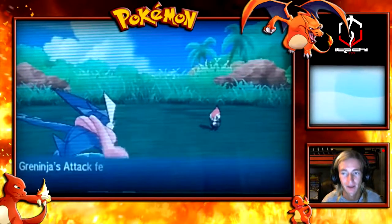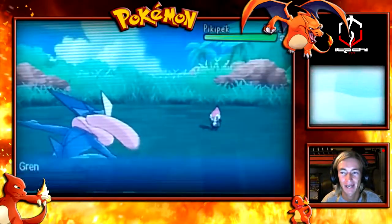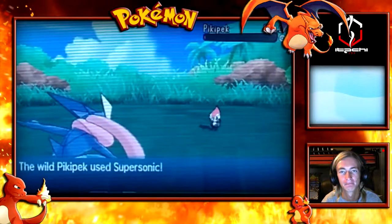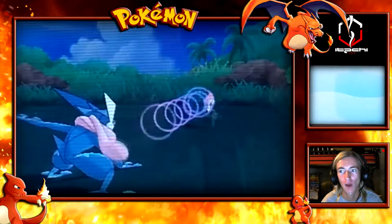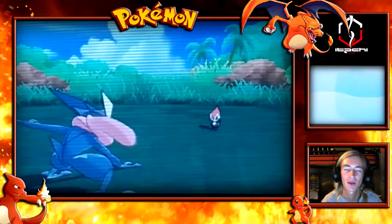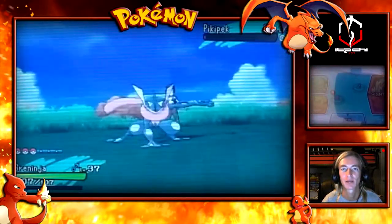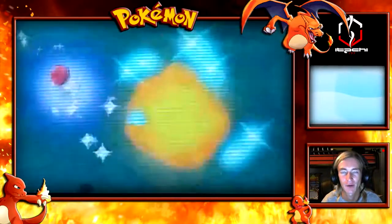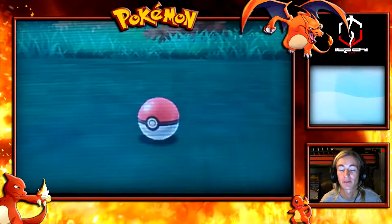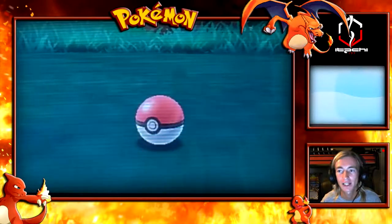I'm glad it used Growl to lower my attack because I was always afraid that if I did any damaging moves it would die. I used Night Slash and it left the Pikipek at one HP. Without the Growl lowering my attack, I would have had some serious trouble. Now that it's at one HP we can throw the Pokeball, and it should be a 99.9% catch rate guarantee. We got it!